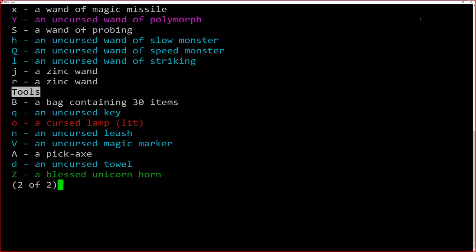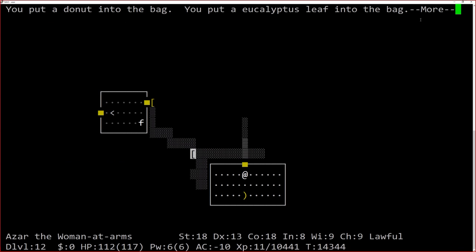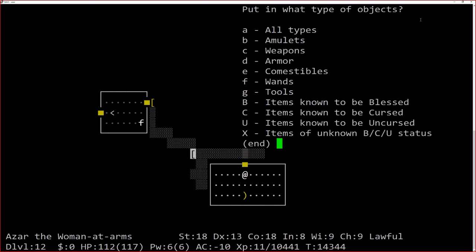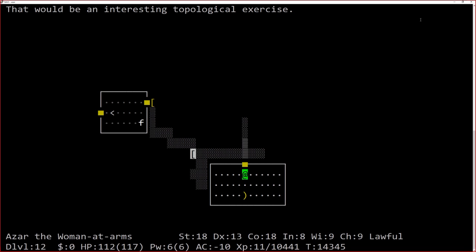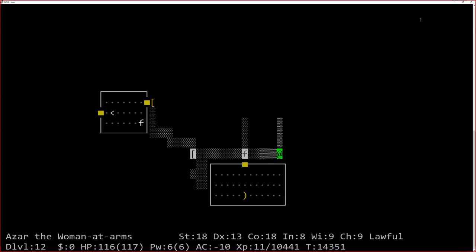Can I use a eucalyptus leaf for something interesting? Try putting the bag inside itself and see what it says. It won't disappear. Putting other stuff in first... 'You can't put a bag of holding into itself.' Well done, NetHack. Now I'm down to level 12.